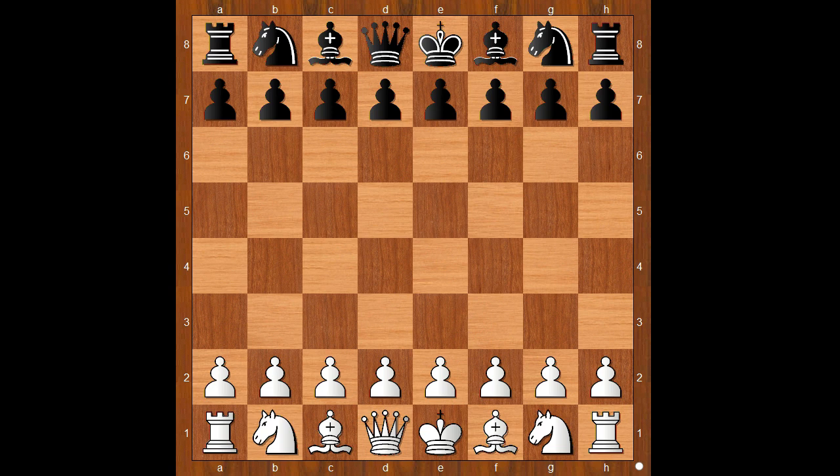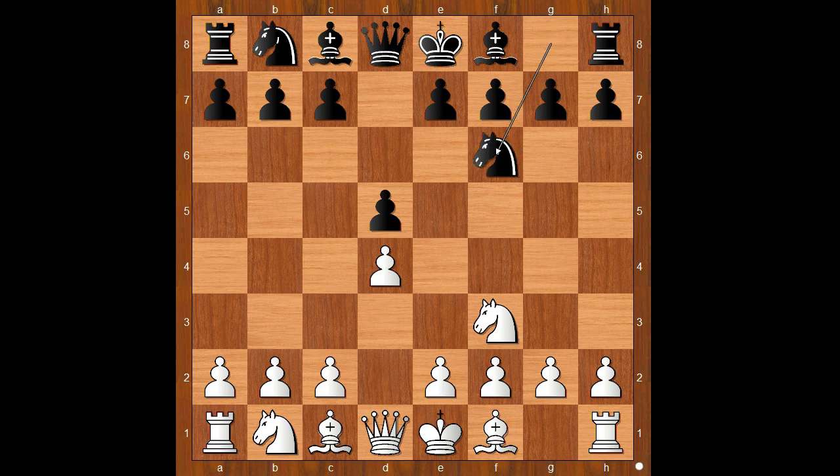Carlsen had white pieces and he started with Nf3, D5, D4, Nf6, C4 — the Queen's Gambit. E6 and now G3, the Catalan opening. D takes on c4.